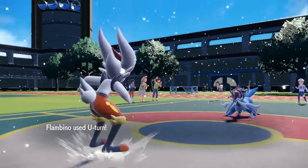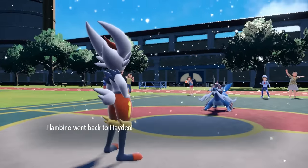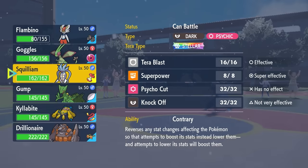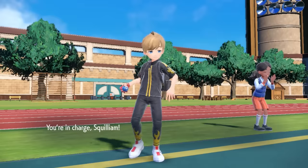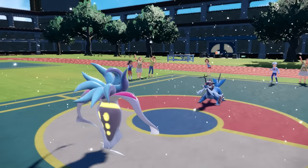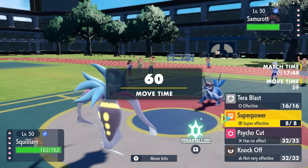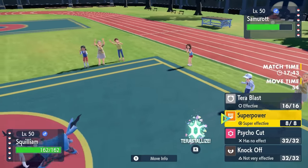They go into the Hisuian Samurott as I get the nice little U-Turn pivot, which allows me to freely bring in Squillium Fancy Sun, the greatest squid that has ever lived. We're about to see the absolute magic happen. I go into Malamar, glistening in the snow. As we touch the Sticky Web, boom — squid is fast. The snow goes away, but both Aurora Veils are still going to be up. Now I'm basically free to go for a Superpower.